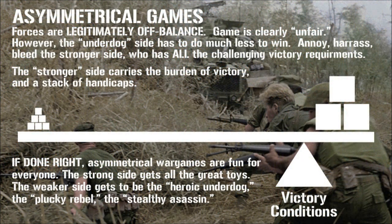In our balanced lever example, picture one side has a thousand points — be it in firepower, mobility, and survivability — and the other has only 200. But now move that fulcrum of that lever all the way toward the more powerful side. The fulcrum represents the victory conditions: what either side has to accomplish, or prevent the opponent from accomplishing, in order to win. This is asymmetrical wargaming.